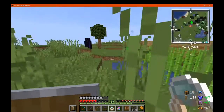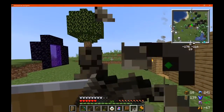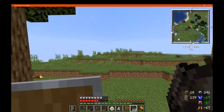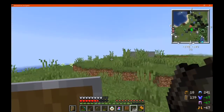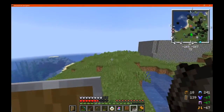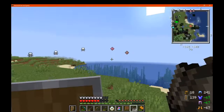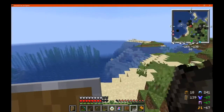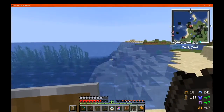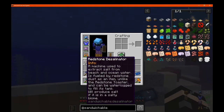Yeah, I'll go this way toward the ocean direction and see what happens. I know there was a shipwreck structure over here that I didn't get much from, so I'm hoping I find another island or something else. I don't really want to travel all the way that direction because I want to find something new, hopefully. I'll just extract salt from that, fueled by redstone.